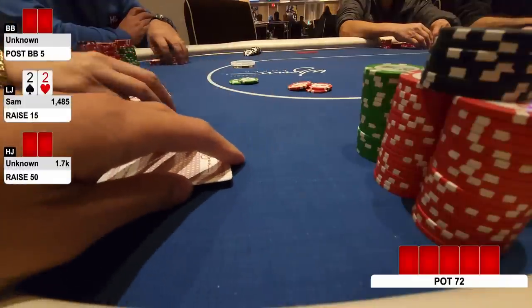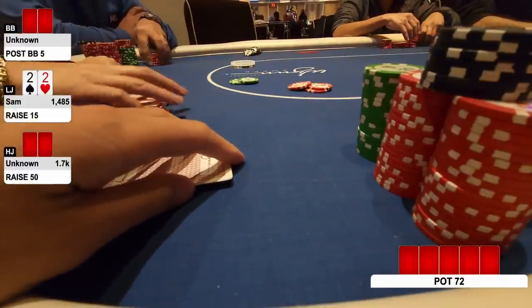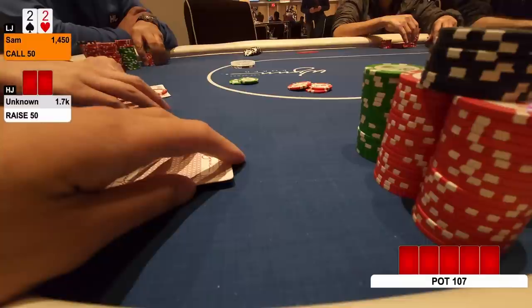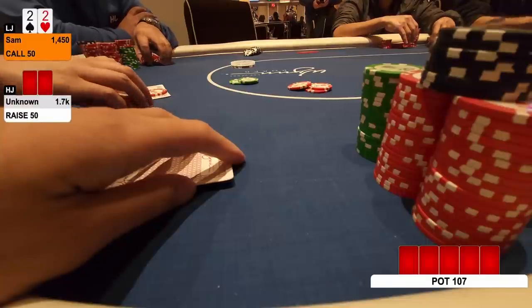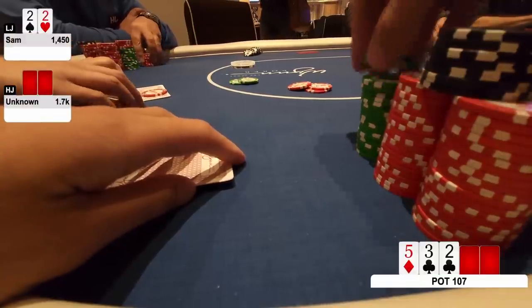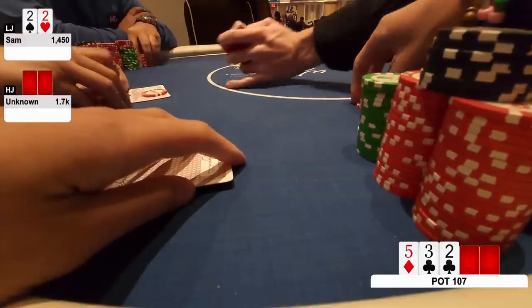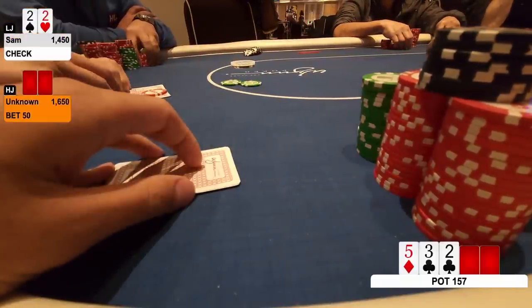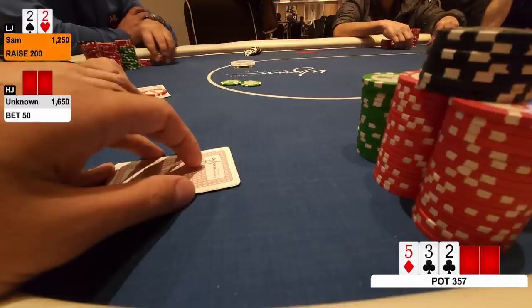We're in our first orbit and pick up pocket twos. I raise to 15 and the hijack to my left three-bets to 50. It pulls back to me and I make the call — I always do with pocket pairs. What do you know, we flop a set on the very first hand. 5-3-deuce, two clubs. I check it over, and my opponent fires out a half-pot bet of 50. Really deep. My check-raise range is definitely going to be better for me, and I'm going to be bluffing at this pretty heavily, so might as well have some good hands in there as well. I check-raise up to $200.